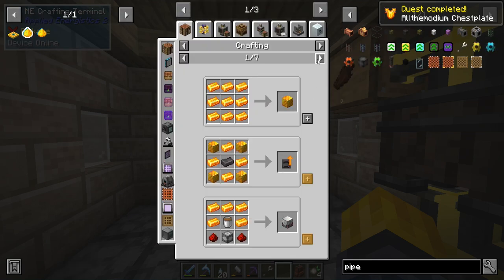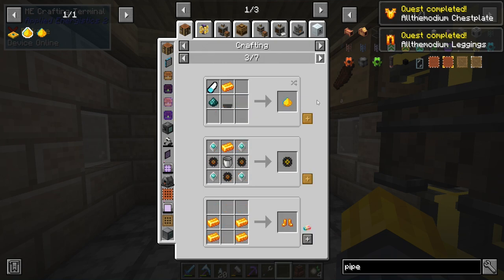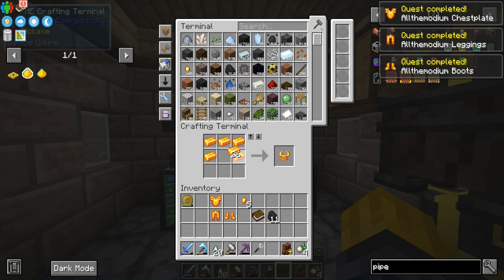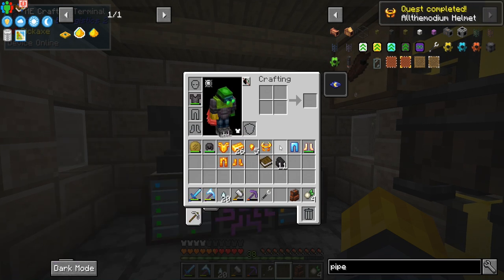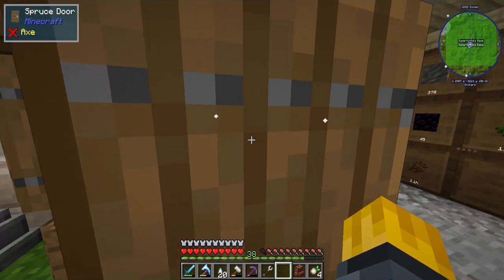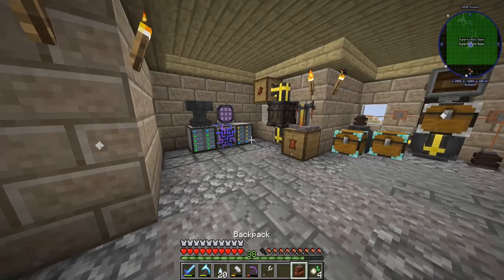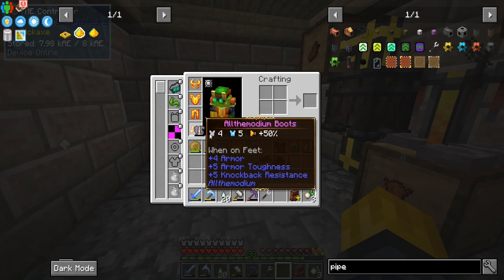That's what I'm talking about. Aldimodium — yes! Boots, and hat. And then we can take all these off — not this. Put all this stuff back on. And we should no longer take any fall damage. But we are slow, so we might need to get into... what is it called? Where it adds the speed? But now we're in all the aldimodium. We're doing good, we're feeling fly. Our elytra is broken — we'll put it back in here.